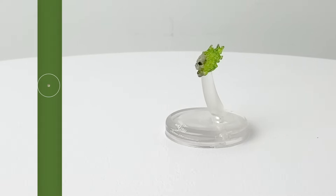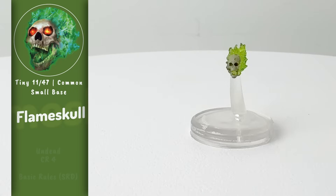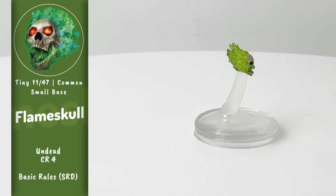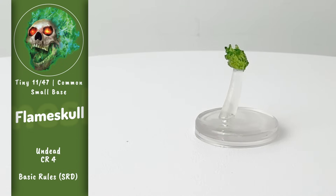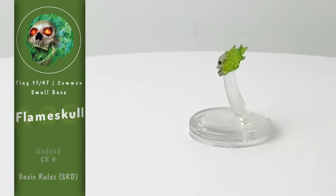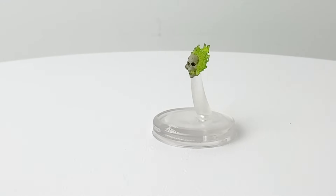Our third tiny creature in this set is the Flame Skull — laughing, crazed, disembodied skulls created from the remains of dead casters. They only have the tiniest recollection of their previous lives, but they do have quite a repertoire of spells at their command, including Fireball. They're bound to their creators and are usually employed to defend precious treasures or locations.